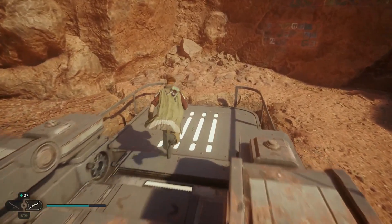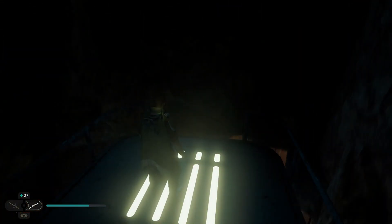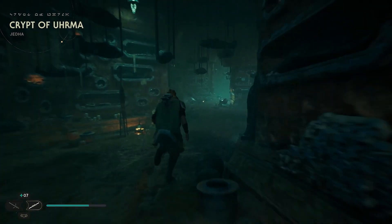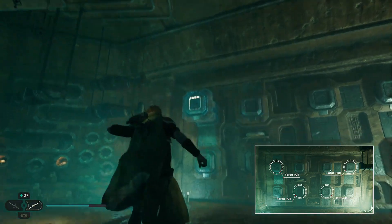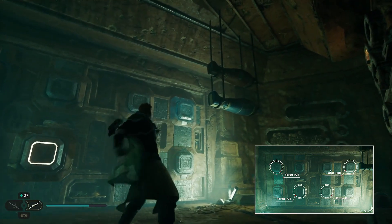Right next to the solution is a nearby elevator which you can ride straight back to the first cave where we started. Proceed further into the crypt, take out some baby hardshells, and use your newfound solution — use force pull on the top left, top right, and middle-bottom two squares to open the door.